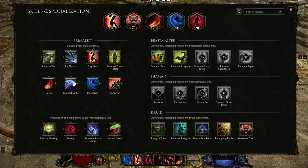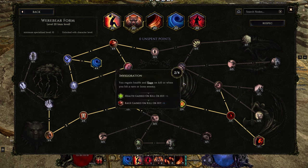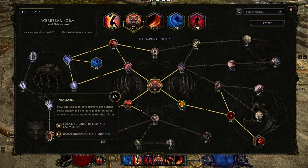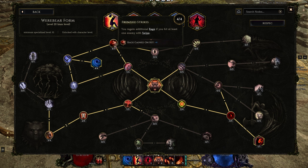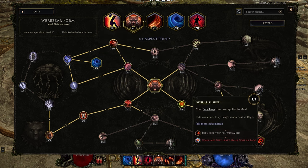The big meaty part of this build comes from your Skill Tree. We'll go over the Werebear Tree first - I'll explain the most important nodes. Starting down here for Insatiable, for the Global Increased Crit Chance, because this is a Crit build. Frenzied Strikes is crucial for Rage on Hit - it helps us sustain our Rage and keep this a permanent Werebear form build. Then Urssine Storm gives a chance to cast Maelstrom when you Swipe or Maul and hit at least one enemy. We're also passing down for Skull Crusher, so your Fury Leap Tree now applies to Maul.